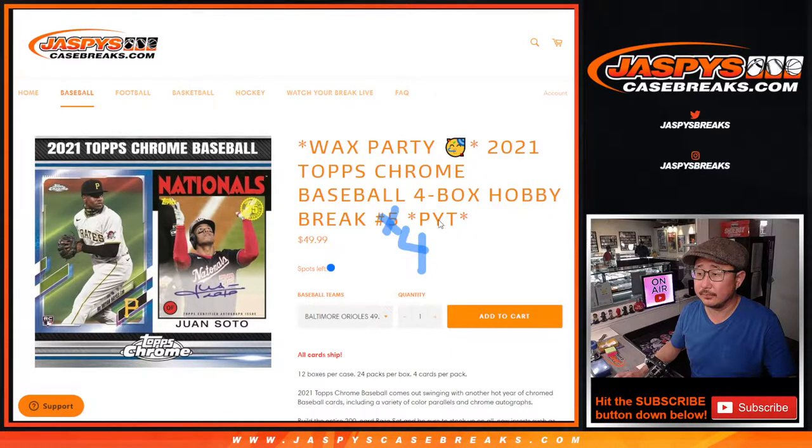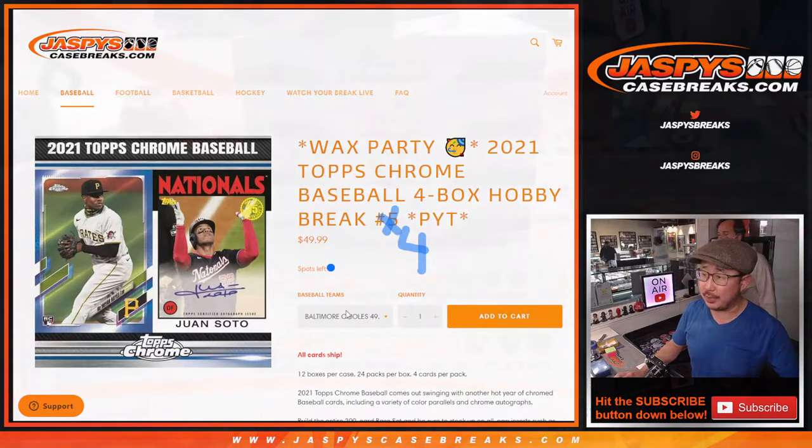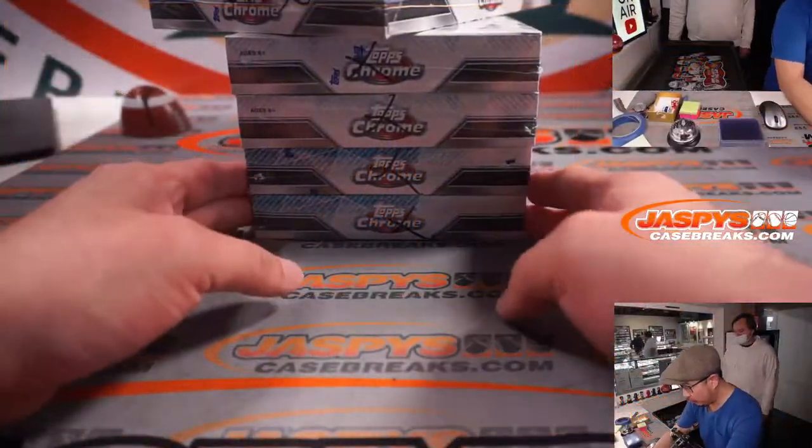Hi everyone, Joe for JaspysCaseBreaks.com coming at you with a four box break of 2021 Topps Chrome Baseball Hobby Edition Pick Your Team number four. This is a wax party break so we'll do the randomizer at the end and all cards shipped. Now let's figure out which four boxes we're going to do.